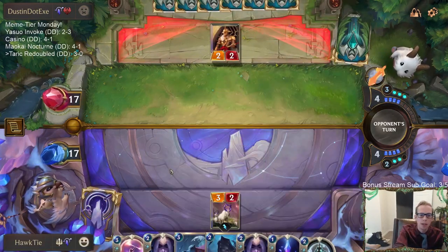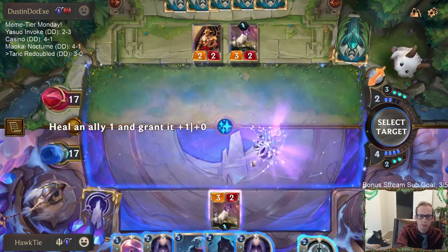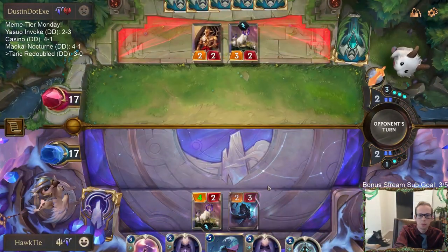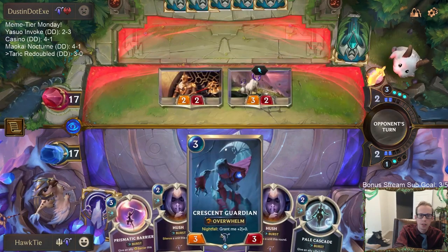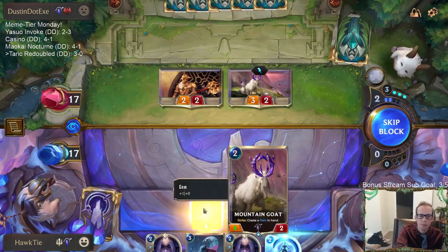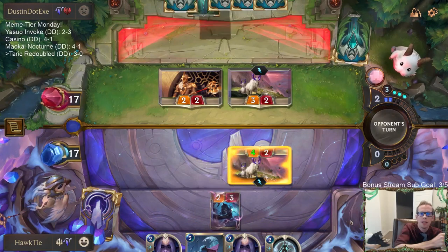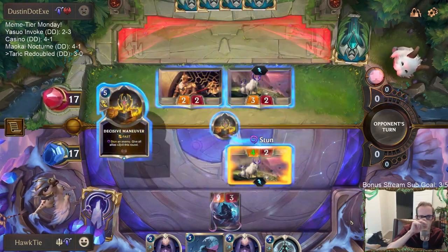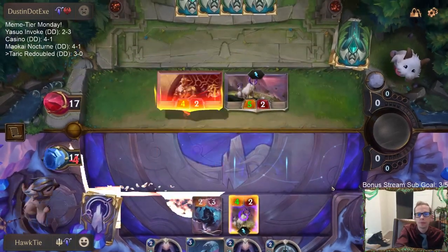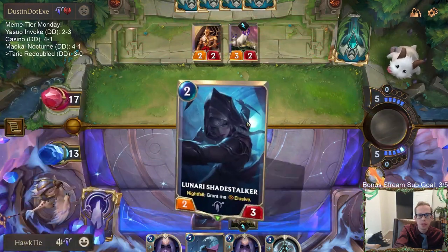The gem is going to do a good job turning on nightfall for us. We'll go with the Shade Stalker instead of Crescent Guardian so that I have a barrier, so they don't get a gem. And I don't want to let them Pale Cascade — this is an obvious Pale Cascade attack. We basically traded barrier for Decisive Maneuver, which is their really powerful finishing card.